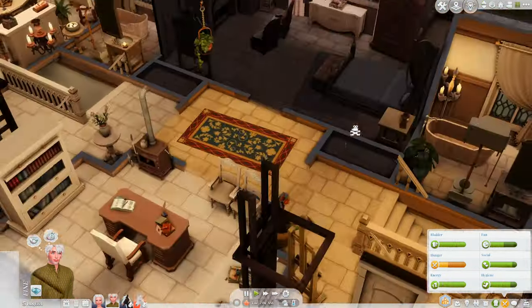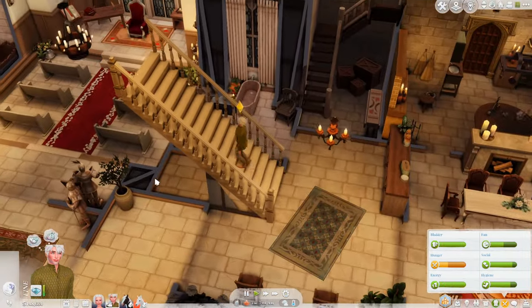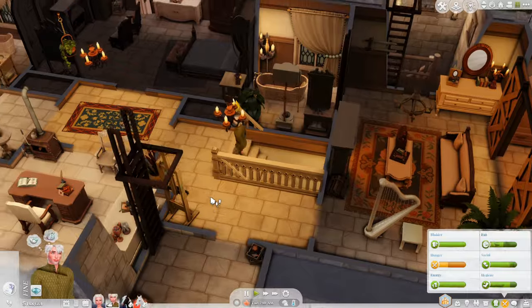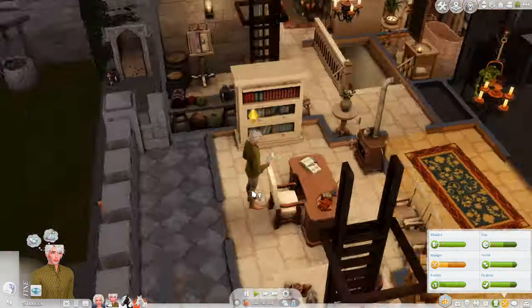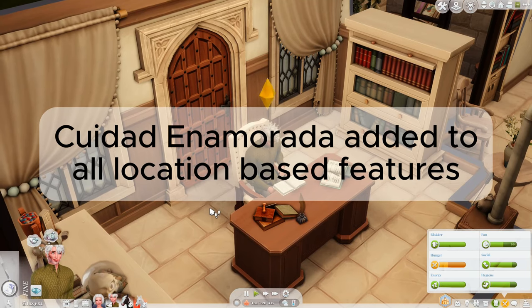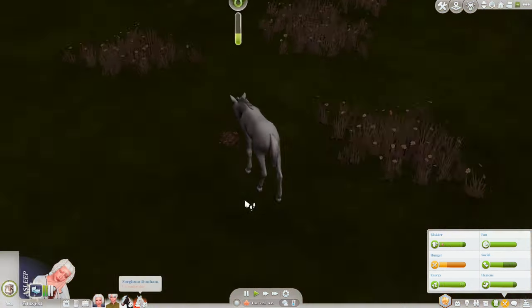Ciudad Enamorada — the Lovestruck world — royals, nobles, laws, and relations have all been added to be compatible with the new pack. All custom relationship bits have been updated to work with Lovestruck.